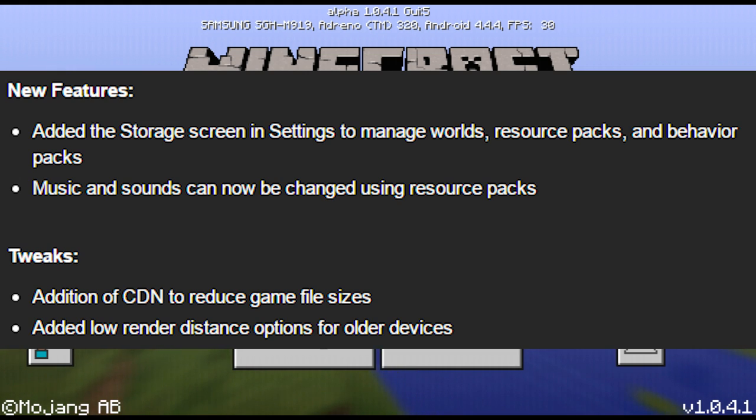Now for the tweaks section: addition of CDN to reduce game file sizes. I'm not sure exactly what this means, but I know the game file size is lowered because of CDN — if you know about it, please comment. Also, they added low render distance options for older devices, so if you have an older device you can go down to maybe 2 or 1 render distance.